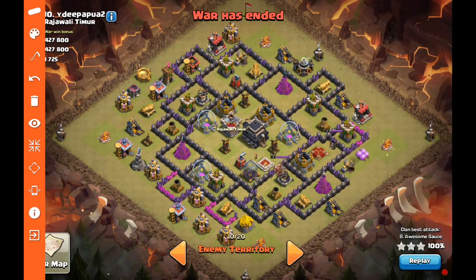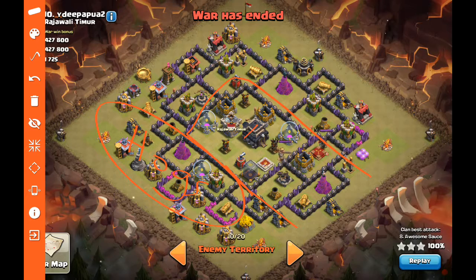Moving on, we have Awesome Sauce against the number 10 base — a pretty low-level entry TH nine with a level one archer queen and some new defenses. This is one of those two-plus-star strategy approaches I talked about in a previous video. Basically we're looking at a standard GoWipe army coming in from this approach. The goal is to take out the heroes and the clan castle and get the core taken out — potential giant bomb spots and double giant bombs are all over in here but none over on this side.